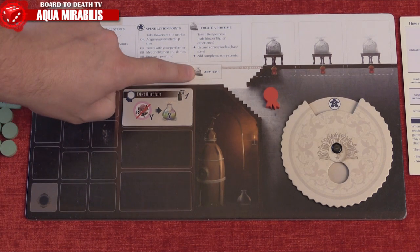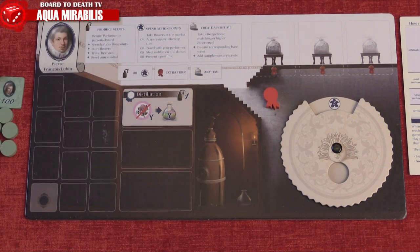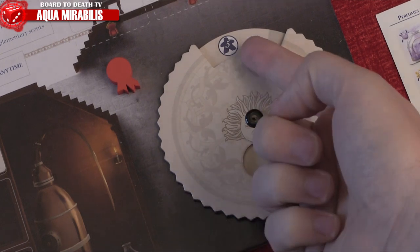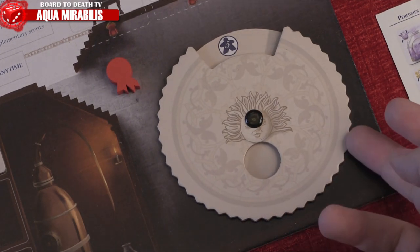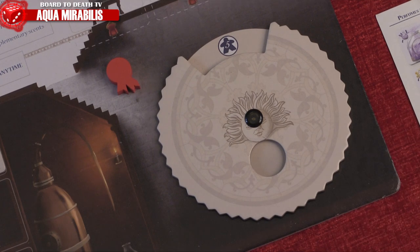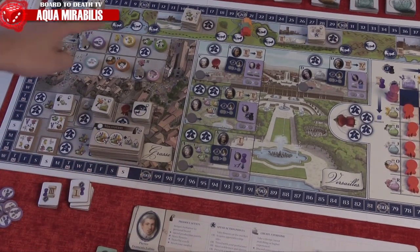On an active player's turn, they'll either perform a production or an action. They may also produce a perfume at any time, given they have the prerequisite scents and level. At the start of the day, the only available thing to do is action. On the sundial wheel, it'll denote up to how many action points you have.